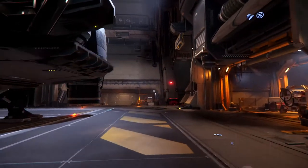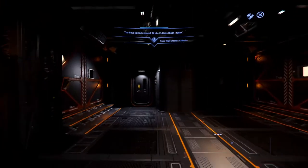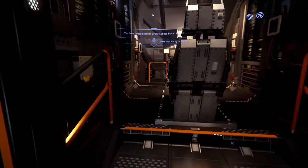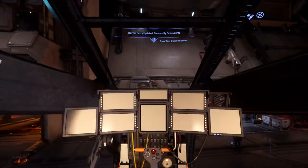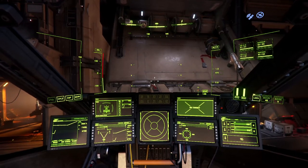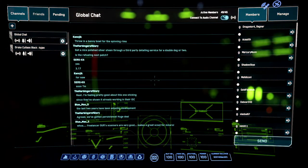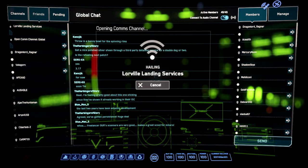You're going to interface with your ship. When you get into your pilot seat, interact just like before — hit F and enter the pilot seat. Press R to make your ship flight ready, unless you have remapped your keys. Push F11 to bring up your global chat, choose Friends, then choose Loreville Landing Services. This will allow you to request takeoff.